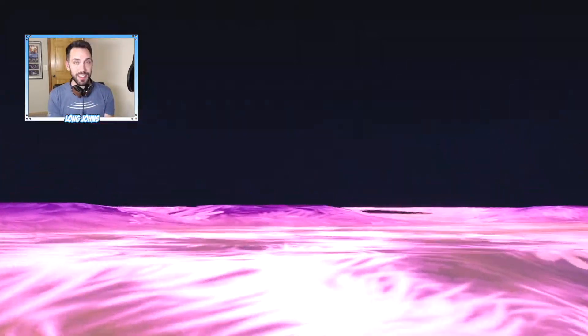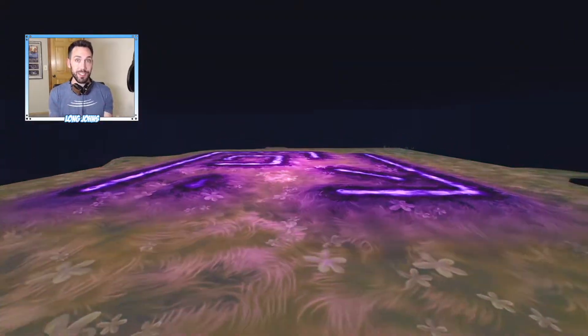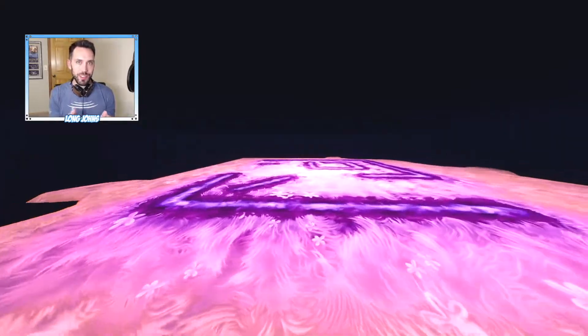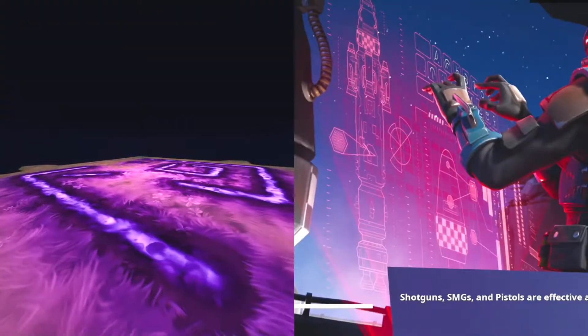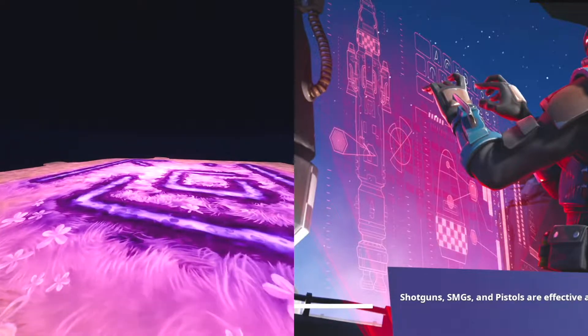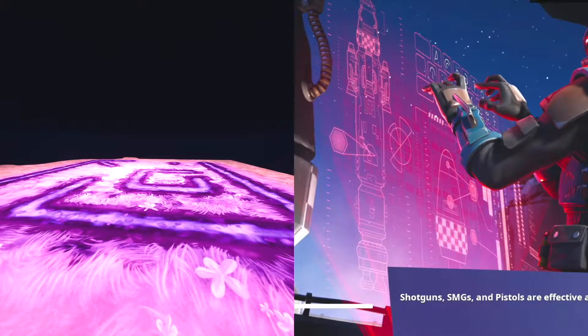If you go inside the cube and look on the bottom where it's sitting, that my friends is what rune number one is, or what we believe it to be. If you remember the Visitor skin and what he was typing on his spaceship before he launched it off, look at where his fingers are on the keyboard on the screen. To me, those look very similar to what's underneath the cube right now.